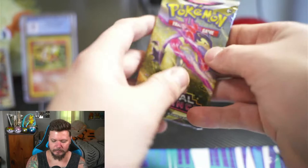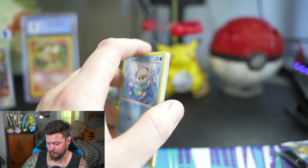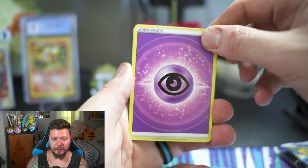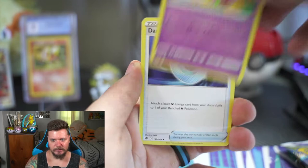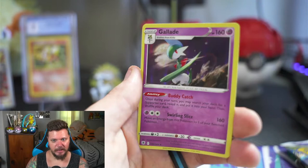Astral Radiance is still a pretty difficult set — I haven't had the best luck with it. I know some people have had amazing luck, but for me the pull rates are not like Brilliant Stars. Brilliant Stars the pull rate was so good, and Astral Radiance is just slightly worse. We got Dartrix, Drifblim, Dark Patch, Oshawott, Scyther, Stantler, Yanma, Hoothoot, reverse holo Rapidash, and a holo Glaceon. Nice — I'll take the holo Glaceon.